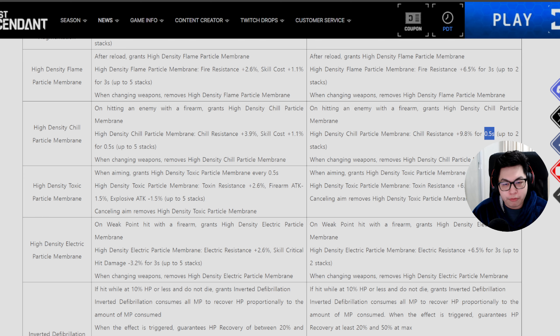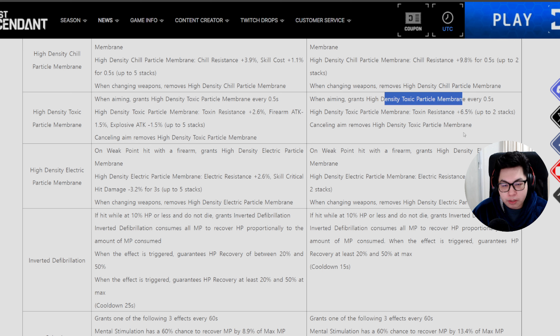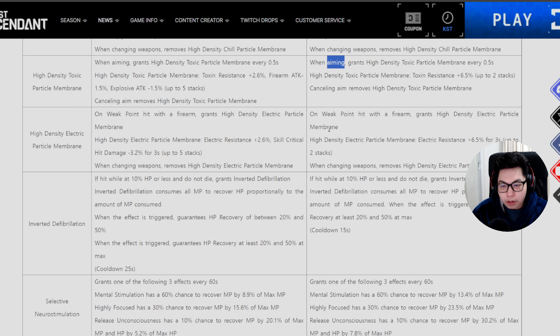For High Density Toxic Particle Membrane, you gain the resistance whenever aiming — up to two stacks at plus 6.5%. For the Electric Membrane, on weak point hit it gives you 6.5% electric resistance for three seconds, up to two stacks.